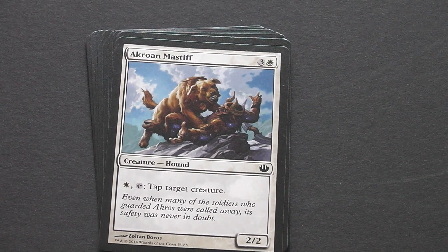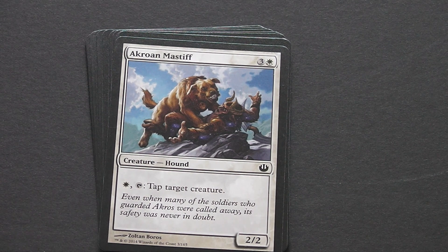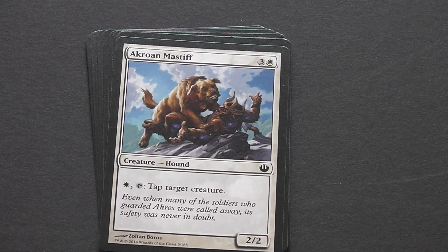Next up, Akroan Mastiff — that's a 4-drop white 2-2 creature, and it also has a tap ability: pay 1 white and you can tap down a target creature. Could be quite useful in a limited game, but it's quite expensive.